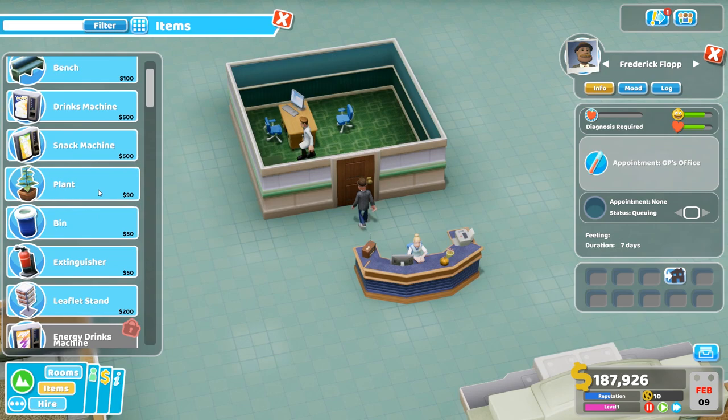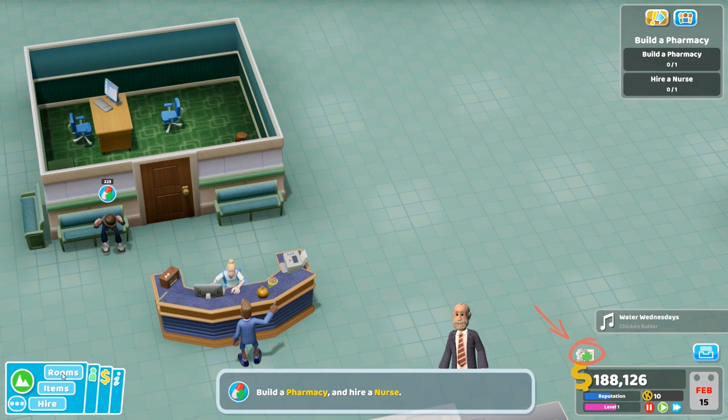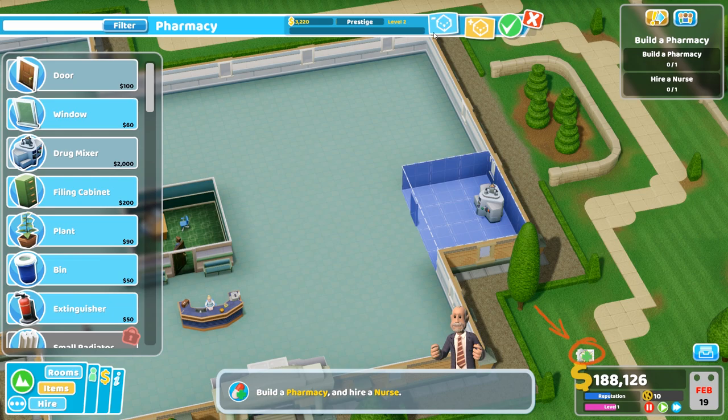We slowly unlock more and more buildings. You'll see that little coin icon in the bottom right — that's what you can use to unlock items like radiators and air conditioning units. That was our first patient, by the way. We now need a pharmacy — that's where we make the drugs. We need a nurse for that. Once we put this drug mixer down, we can hire a nurse so you can mix the drugs up and that will cure the patient.